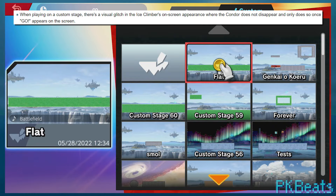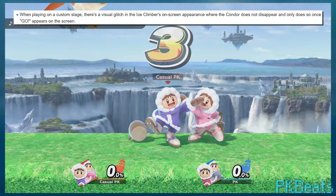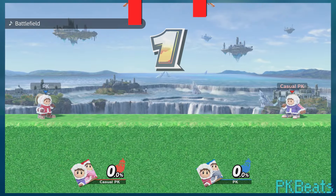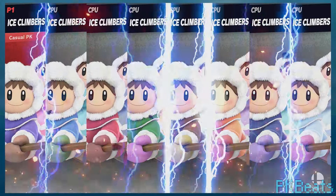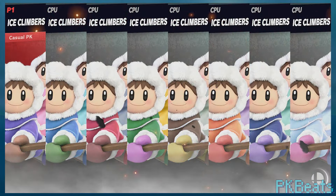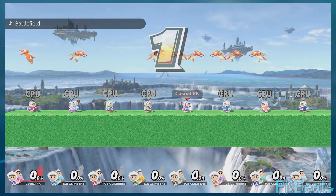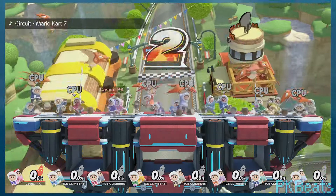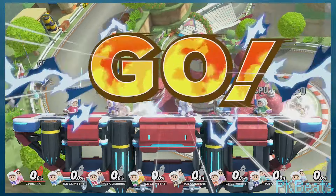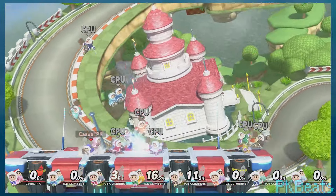Next, when you play on a custom stage, the entrance animation for the Ice Climbers will have a glitch, specifically the condor that carries them in — it doesn't disappear until the GO appears on screen. For a better comparison, in an 8-player match with the camera zoomed out, we can see that all the condors just stick in place awkwardly until the GO appears, when they instantly disappear. This is compared to normal, where they each just disappear in their own time. My game was also dropping a lot of frames in this environment.